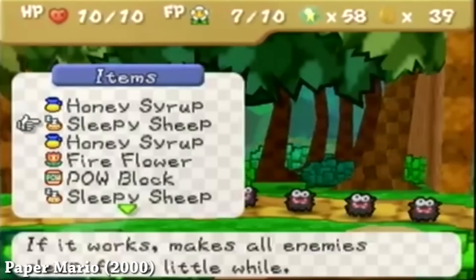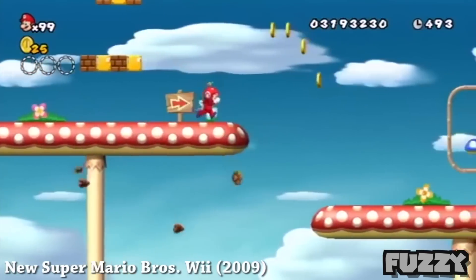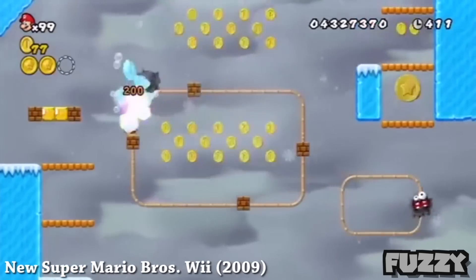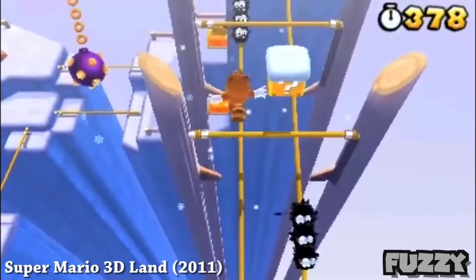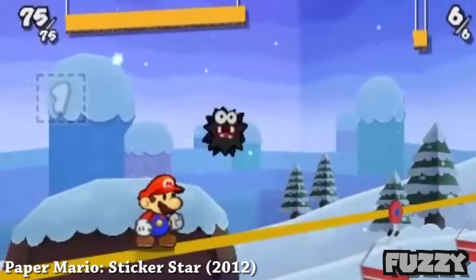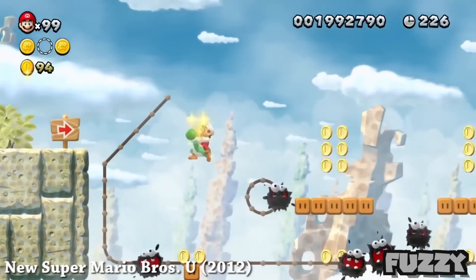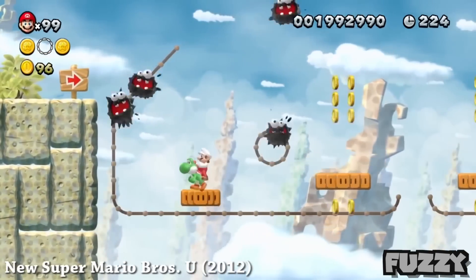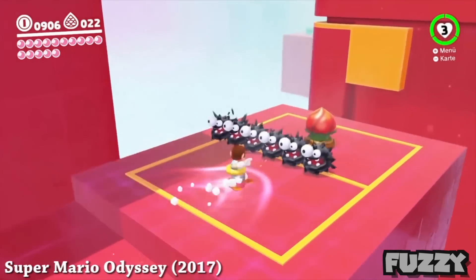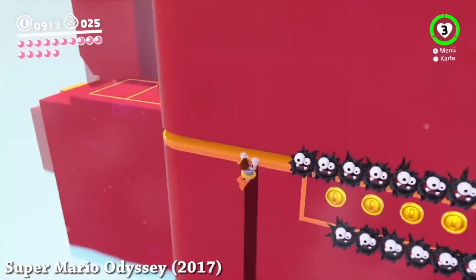Last but not least, we have the Fuzzy. Fuzzies aren't super important, but they do play a crucial role in certain Mario games — they move along a track in a steady order. Maybe you can go undercover and join the other Fuzzies by going along the track to get to a certain area, but you have to traverse the whole track to get there. The Fuzzies don't play a primary role, but they have lots of appearances in many Mario games throughout the years and are an enemy that stuck with the franchise.